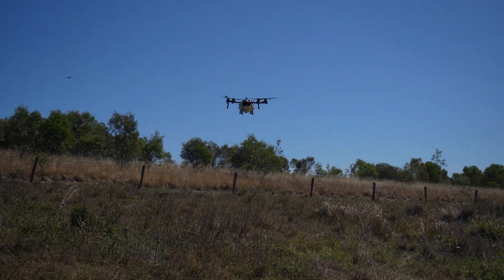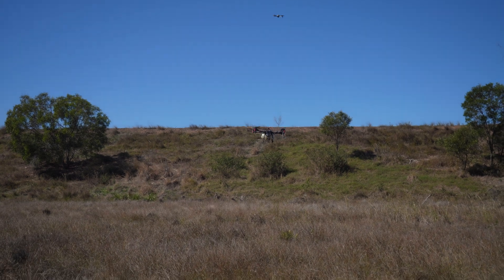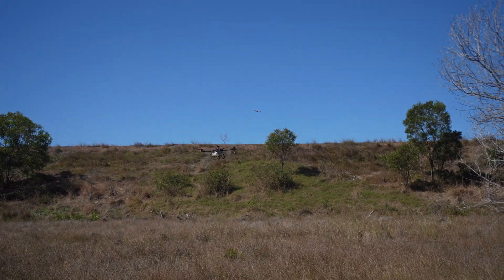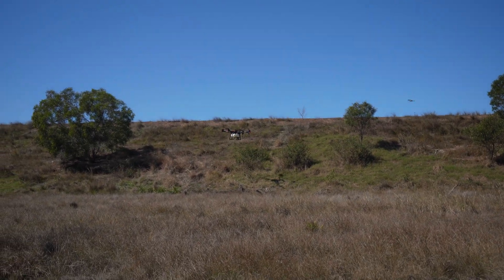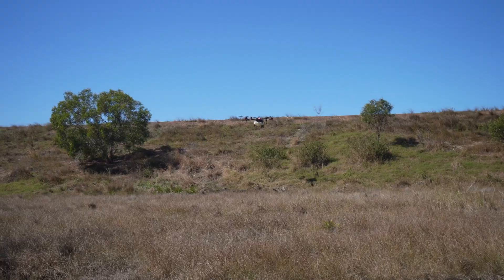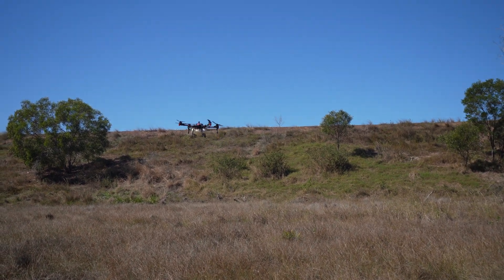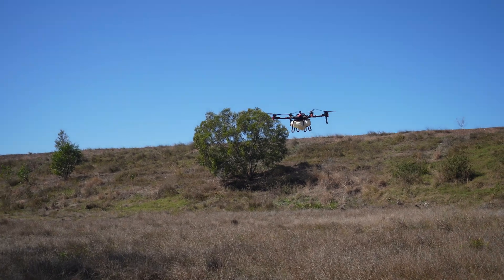So she is off. You can see we have got quite a steep hill in front of it there. It's going to see — it's already sensed that little tree there. Going up the hill now. This is the problem at the moment with the standard non-3D flight mode on. It's actually sensed the hill as an obstacle. See how it's pulled up there early and turned around because it thought that whole hill there was an obstacle.